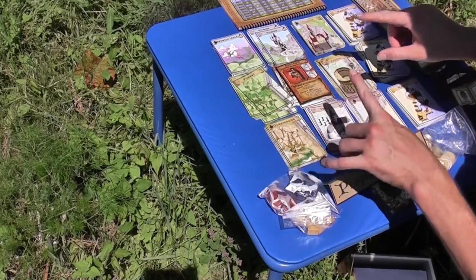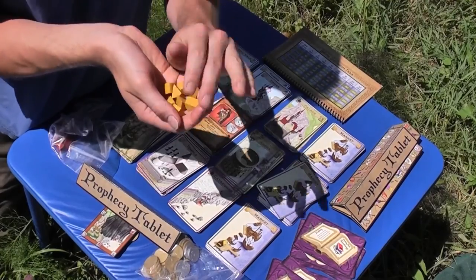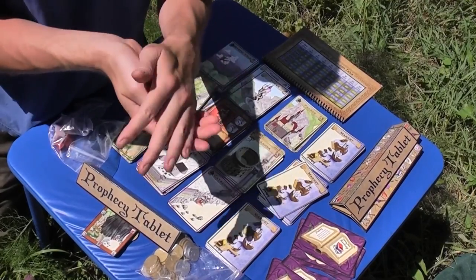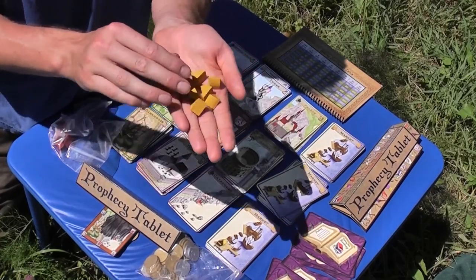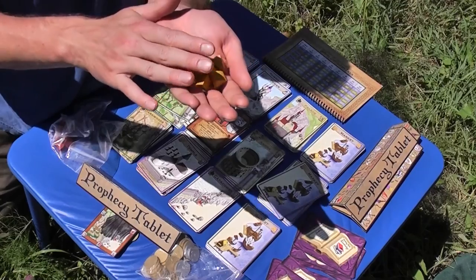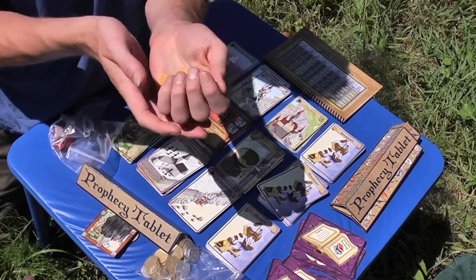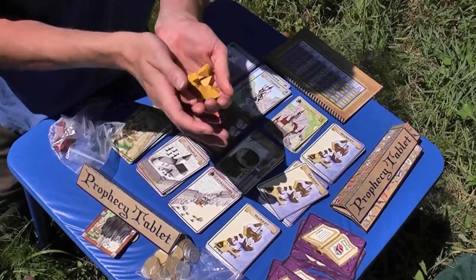Then you enter the auction portion of the game. Auctions are quick and simple: players each get to bid once, and the player with the highest bid gets the person. What you bid, however, is not money — you bid shares of all future treasure. So you can bid really high and get all the people, but then you're not going to get any return.